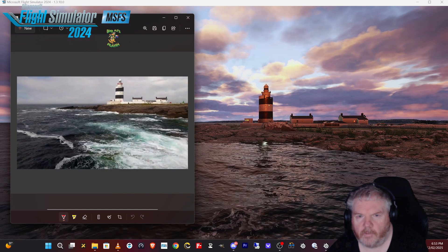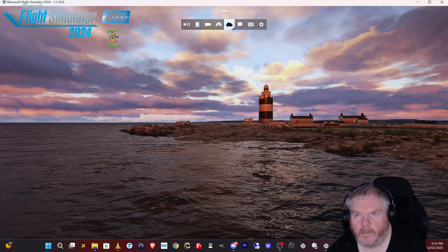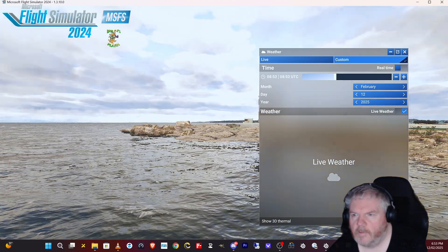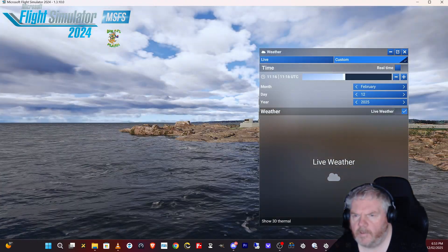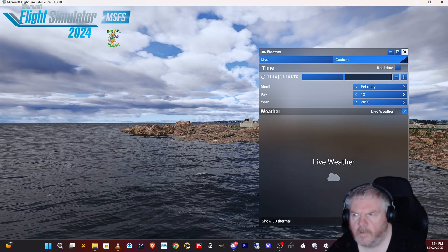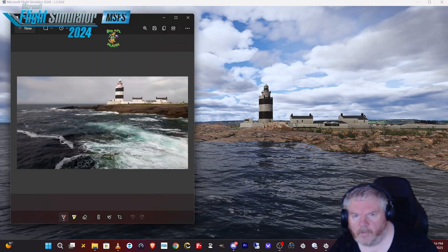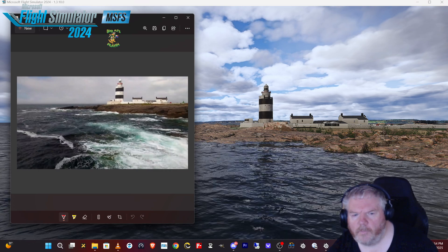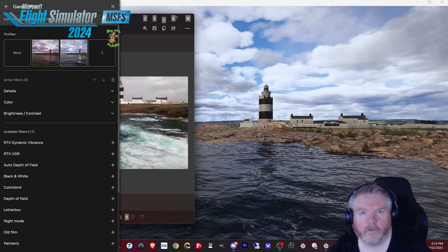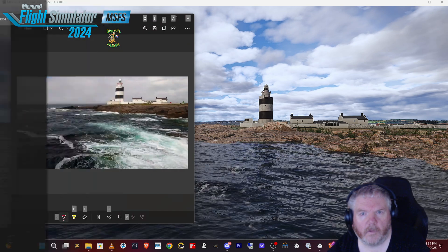So that's again the real world one. If we bring up the time of day to match — we have the real weather — let's adjust the time of day to around when that photo was taken. It looks more like that time of day. We can bring the picture up and mess around with the filters using Alt F3 to try and get the sim looking pretty much like the picture.